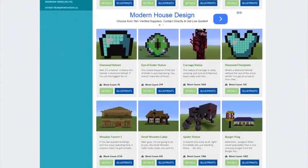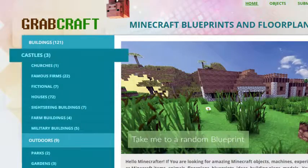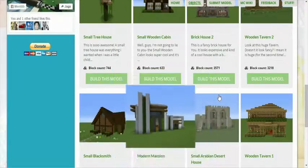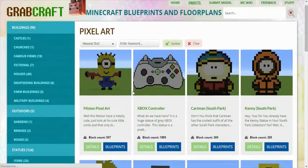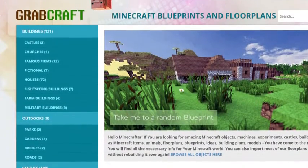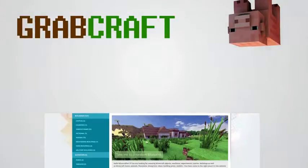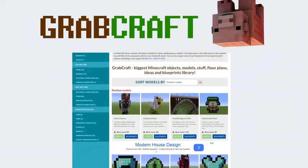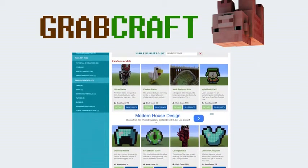You can now build anything, from statues to castles, from farms to mansions, and even from medieval to modern. You'll find a choice of pixel art, statues, machines, houses, skyscrapers, and even gardens. We have thousands of objects in our database, and you can build all of them easily in your extraordinary Minecraft world.